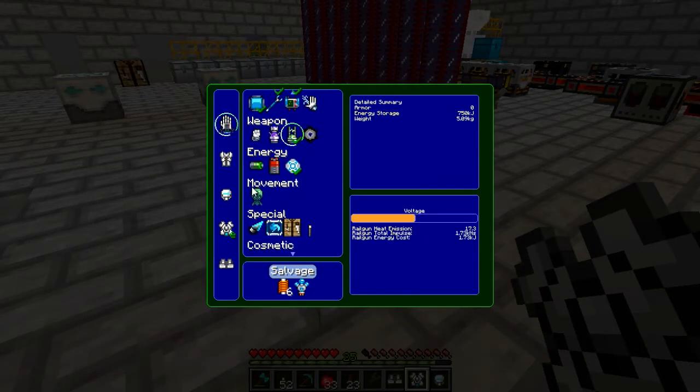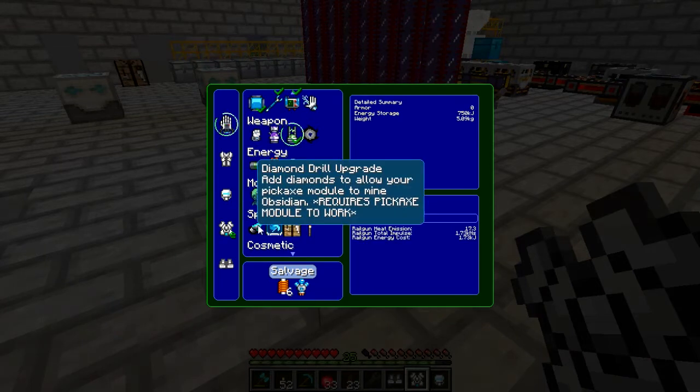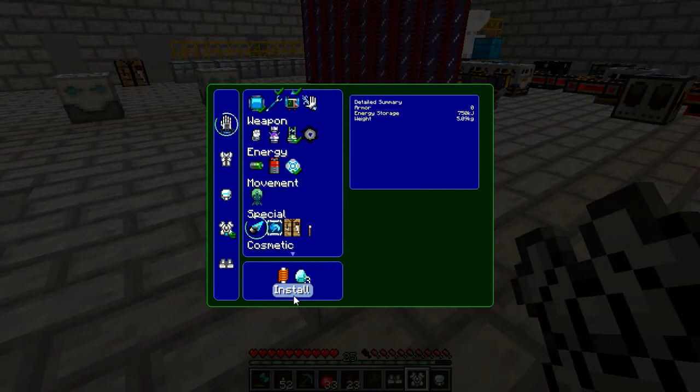The blink drive could be cool - it's basically like throwing ender pearls, but it's free, it just costs energy. And the diamond drill upgrade - we definitely want that.